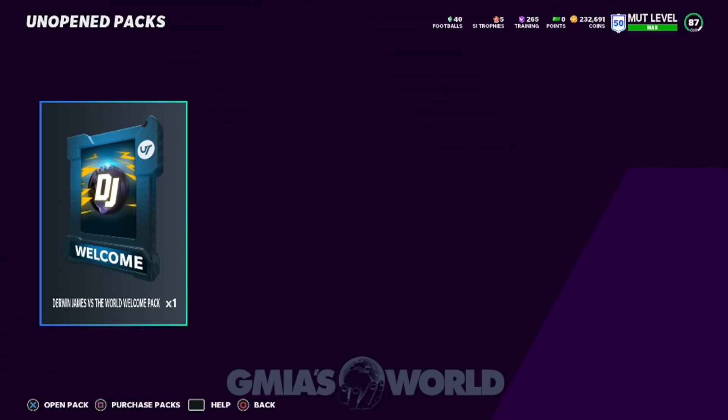What's going on everybody? Welcome back to G.Meyer's World. I've been getting a lot of questions about the free Jalen Ramsey, the free Nick Chubb, and all these other things that are going to be part of the Derwin James vs. the World event. We're going to be taking a look at the welcome pack that everybody should have gotten by now. If it has not been unlocked on your console or PC, go ahead and check with eahelp.com to file a claim or contact them on Twitter at eahelp.